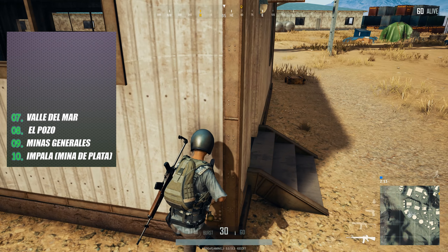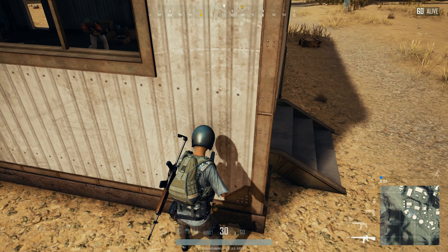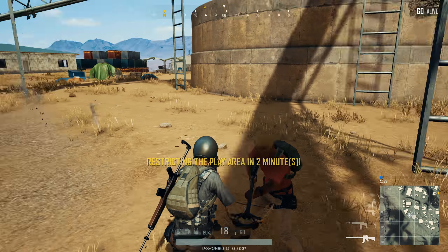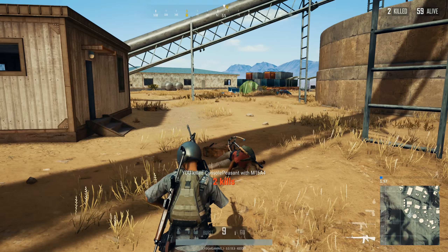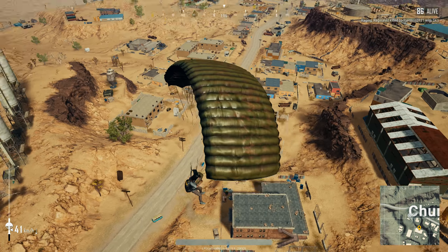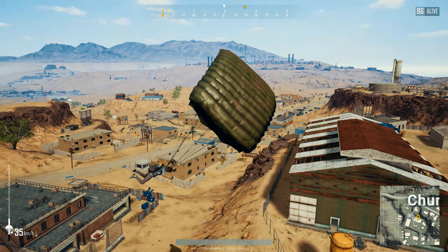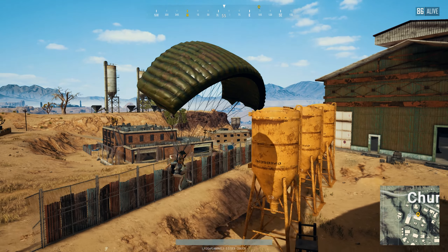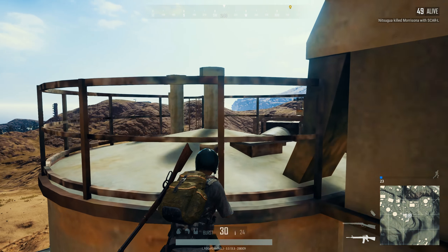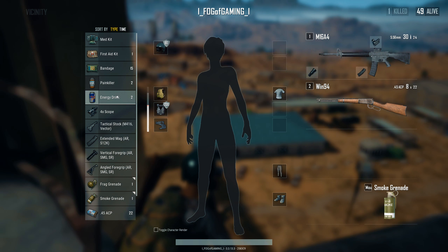Number 6 on Miramar's best starting places is Chumacera. It is located directly to the west of Los Leones. This place was once the center of Miramar's textile industry and because of this you will find a lot of abandoned factories overlooking the main road. These are large buildings, and there are also many residential and commercial buildings that you can use when you get closer to the road itself. The best place to land is in the south of this city, where you will find all those large buildings in an elevated area, giving you the high ground. If you want even more, make good use of the pipes — they give you the best bird's eye view of the area and are the perfect place to scout for enemies.